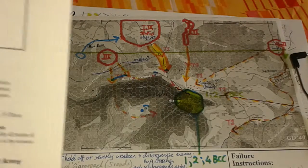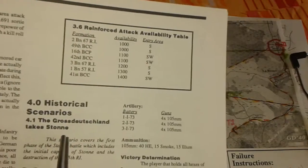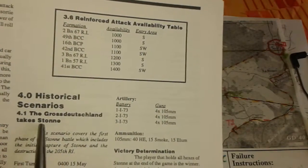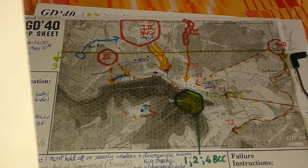The scenario is called the Grossdeutschland takes Stahn. The Germans have a huge number of forces against paltry defenders, so it's a bit of a no-hoper for the French.